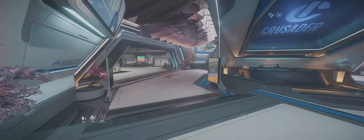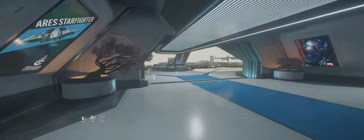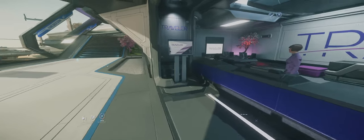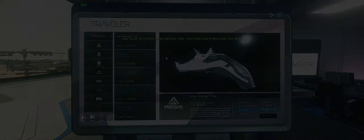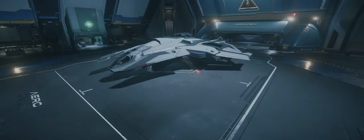I'm going to go cash this in now. Okay, so we're at the rental kiosk in Orison — let's have a look. I've received an FAC rental for one day, and I can now obviously purchase this ship. Here it is guys, the new ship: the F8C Lightning.